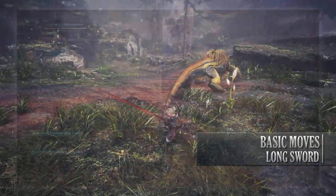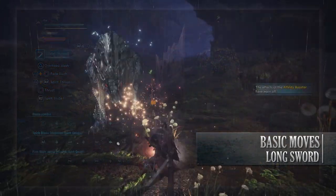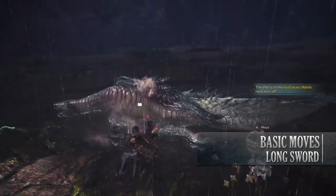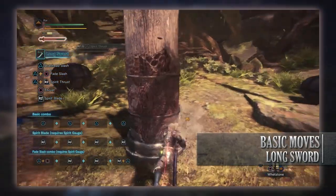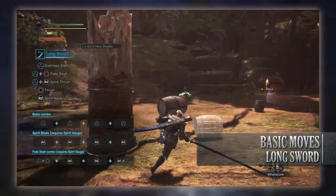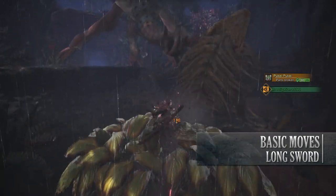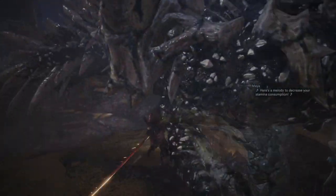The next move is the Spirit Thrust, which is done by pressing R2 and Triangle. This will cause your Hunter to thrust forward with the Longsword. Should your Spirit Gauge be at a level higher than 0, it will cause you to go into the Spirit Helm Breaker. Landing a successful Spirit Thrust will cause your Hunter to thrust forward and then vault up a monster. Afterwards, you can perform the Spirit Helm Breaker by pressing Triangle, which can be aimed in any direction as you come down, and should it connect, it deals multiple hits adding up to a lot of damage. It will also cause your Spirit Gauge to start regenerating itself over time for a short duration.